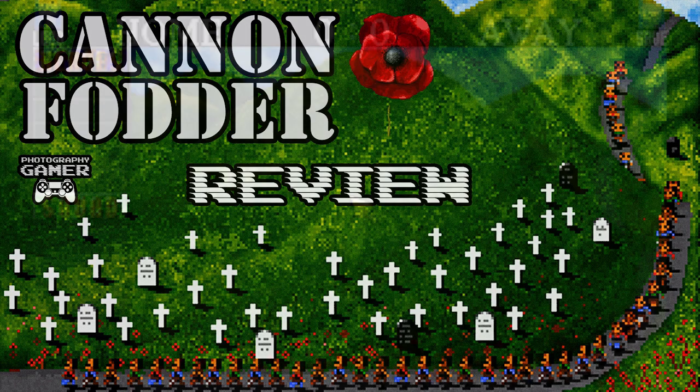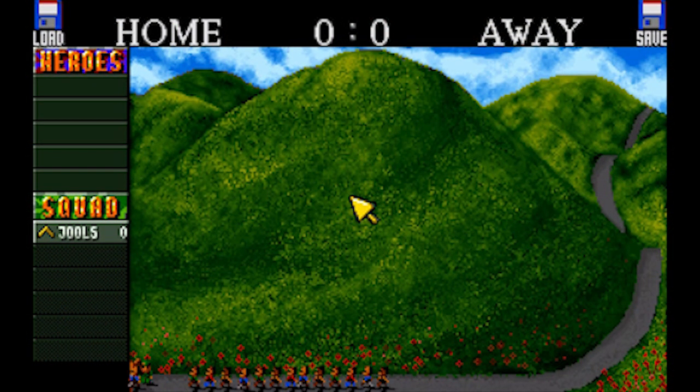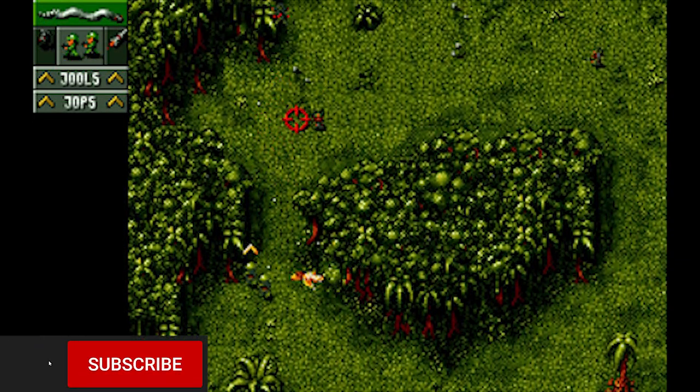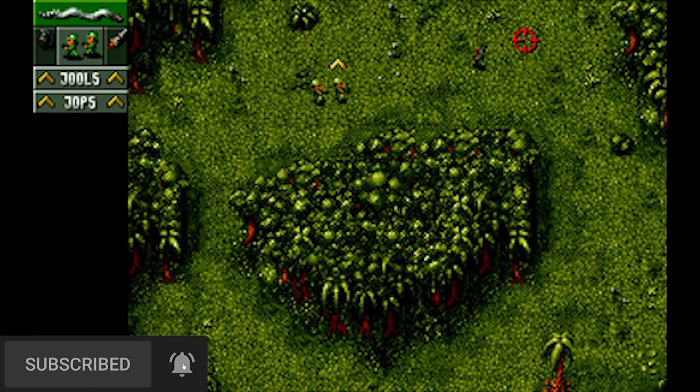Cannon Fodder is a war-themed, top-down, point-and-click action game developed by Sensible Software. The game was initially released in 1993 for the Commodore Amiga and PC-DOS. Subsequent versions followed on the Sega Mega Drive, Super Nintendo and several other platforms.